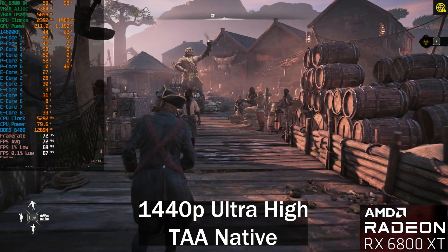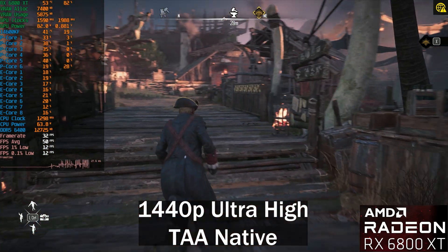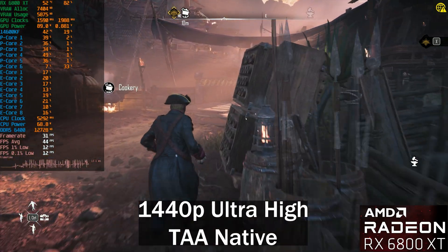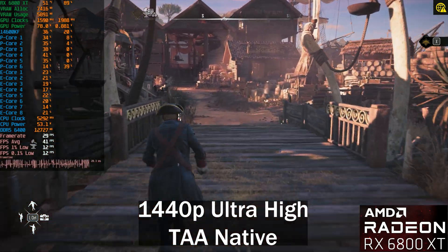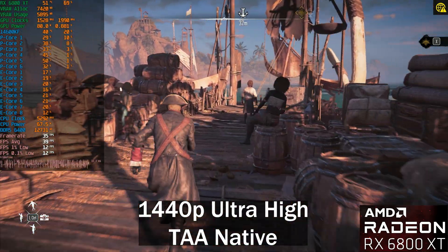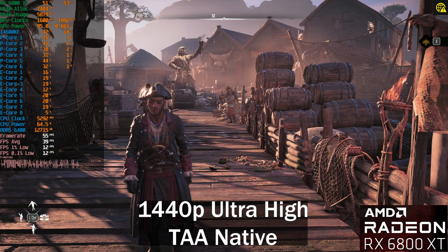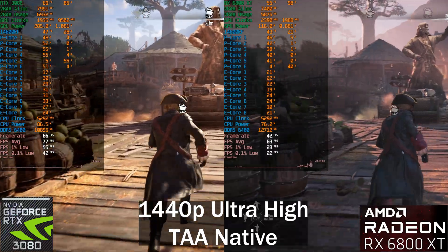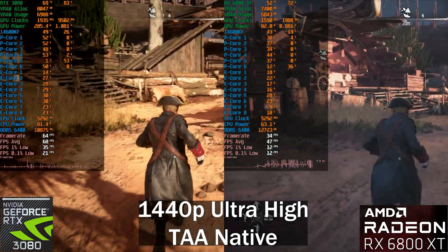Slotting in the RX 6800 XT: while it has a higher base frame rate than the 3080 in my testing, you can see it struggles a lot more and I have no idea why. The GPU power is dipping into the 80s, which is terrible, and the GPU clocks stay very low. Everything about this experience in town is abysmal. The frame time graphs weren't really good with the RTX 3080 either, but performance is much worse on the AMD GPU.